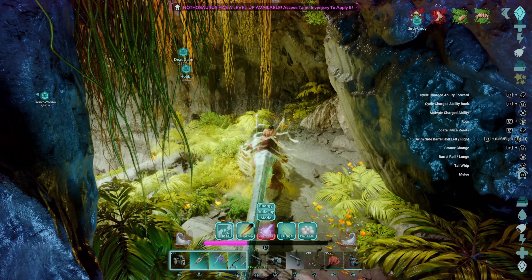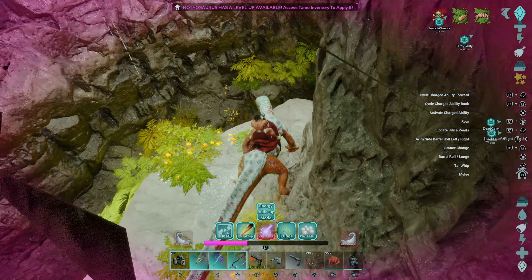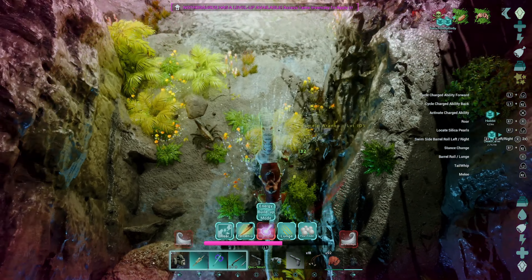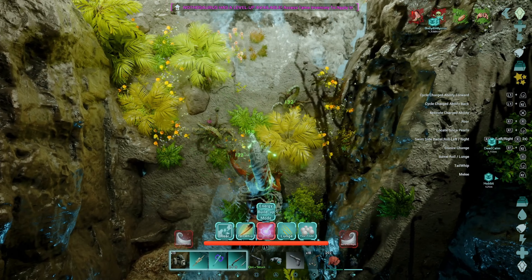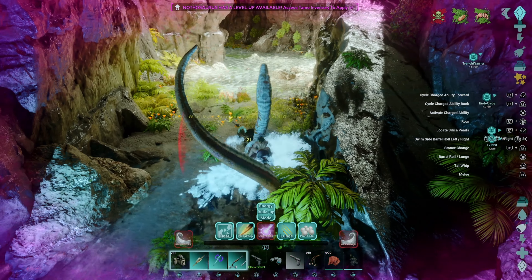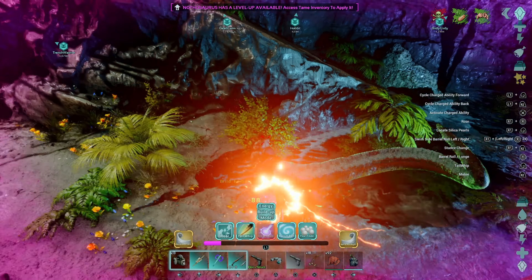The third ability is Energy Bubble. This one's kind of neat. We're looking for a great saddle for this guy because with a great saddle he'll be so much fun. He hasn't been leveled at all yet. Here's Energy Bubble — boom! You see it's doing constant damage, puts this bubble around us, and it's doing damage constantly to the creatures around us, which is kind of neat.